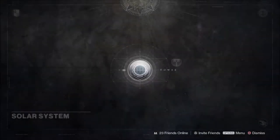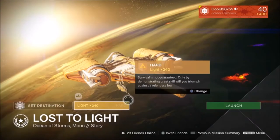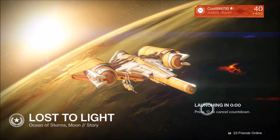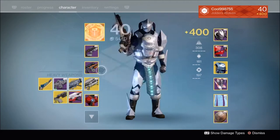To acquire the Black Spindle, you will have to launch the mission on the Moon called Lost to Light, put it on hard mode, and start up the mission. What you're going to do is complete the mission in an alternate ending. You're going to want to be in a fireteam of three players.